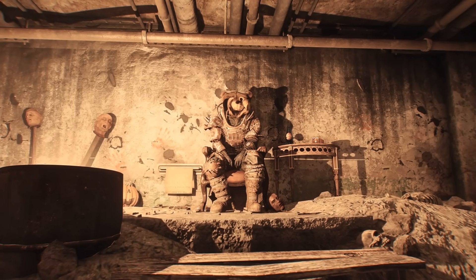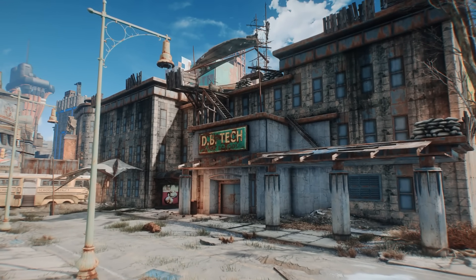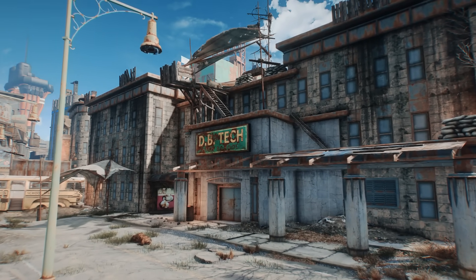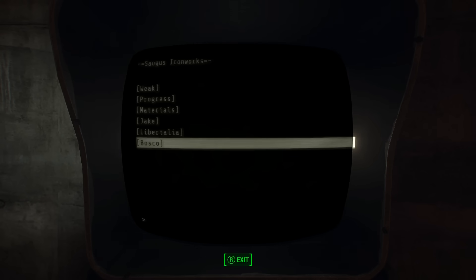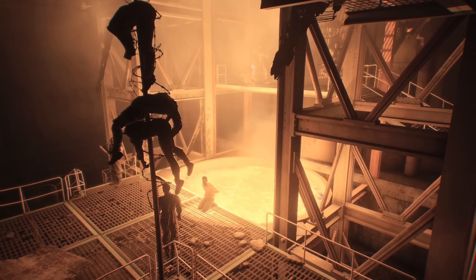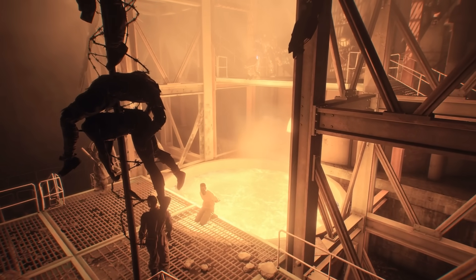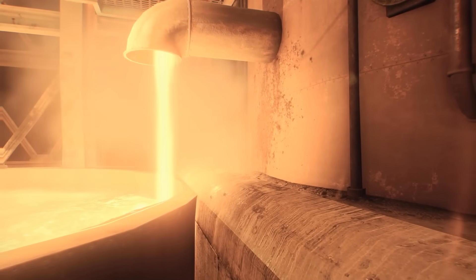Or, if the player has killed Bosco — an absolutely bonkers Raider running the gang operating outside of DB Technical High School — he'll sound more impressed, writing in a unique entry: "The lunatic eliminated. Maybe the people of the Commonwealth are tougher than I thought." There are around four different gangs Slag will offer his commentary on if they've been wiped, so players interested in doing some Commonwealth cleansing prior to visiting Saugus Ironworks can get a special perspective on this man's terminal.